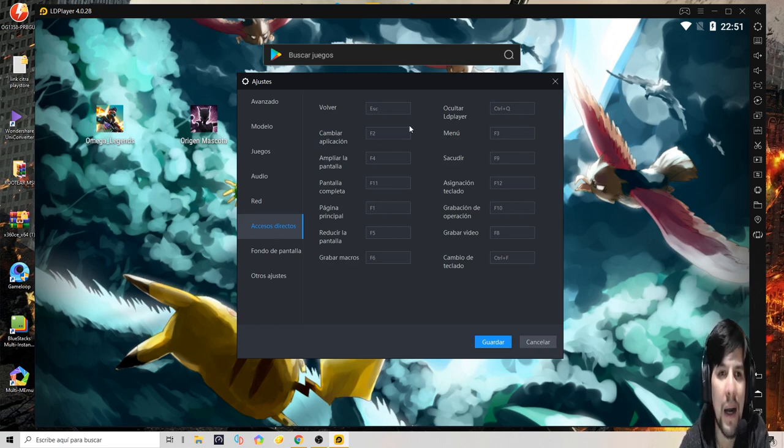En acceso directo, acá ves con qué teclas están configuradas. Me pasó con un emulador que quería usar Control+F o Control+V y no me dejaba, porque estas teclas predeterminadas estaban configuradas así. Déjalas como están, que no te va a afectar en nada. Si empezás a tocarlas, ahí sí la jodés un cacho.